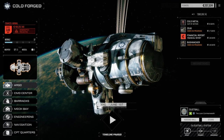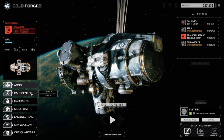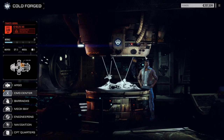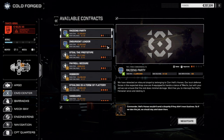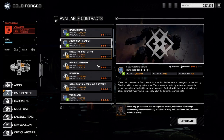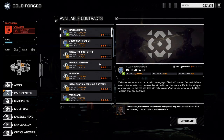Hey everybody, welcome back to another episode of Rogue Tech Cold Forged. Between episodes I had a look at the contracts, and unfortunately we didn't hit the jackpot like I was hoping. These first four missions are all against the Clans, which I don't think we're quite ready for without the Zeus and the Bushwhacker in play.